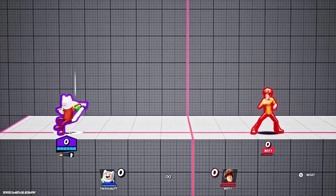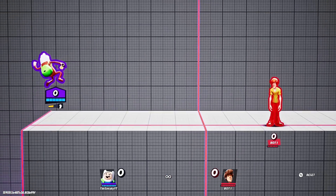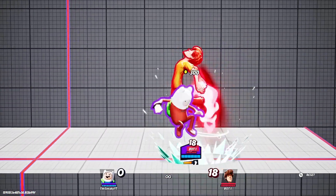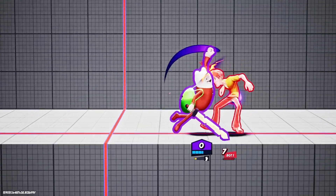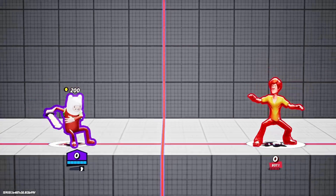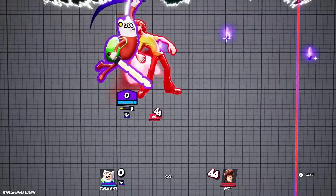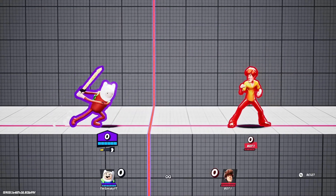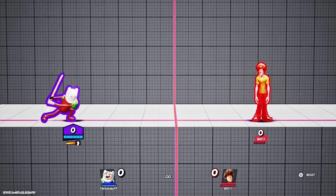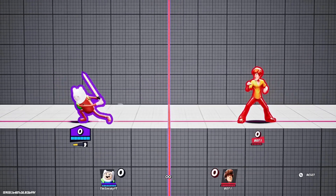Next up is up air. This move is very fast - it's more of a combo extender than anything. It's not as good as his other aerials, but it's still something. You can do combos with it. I wouldn't use it that much, but if you want to, you can.